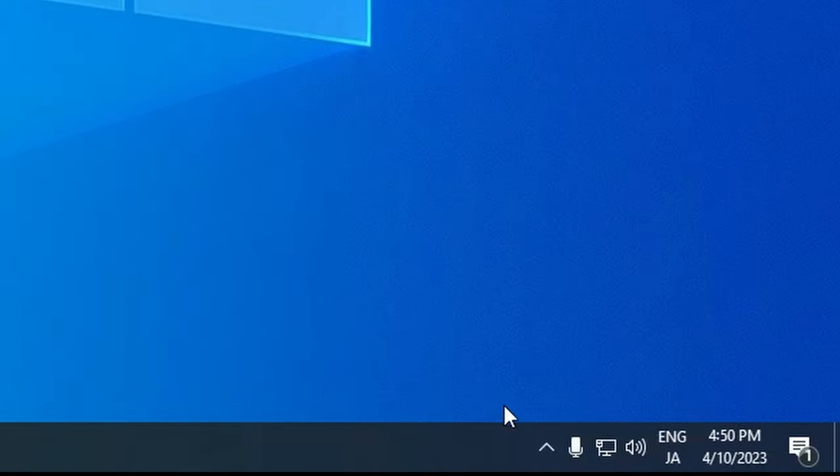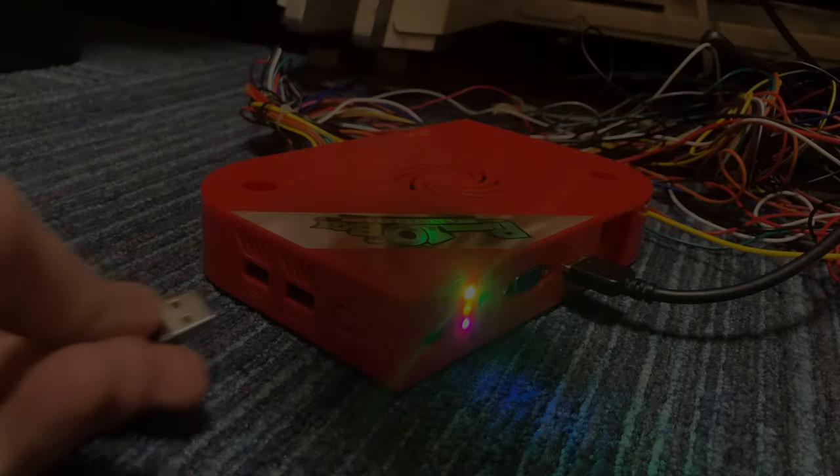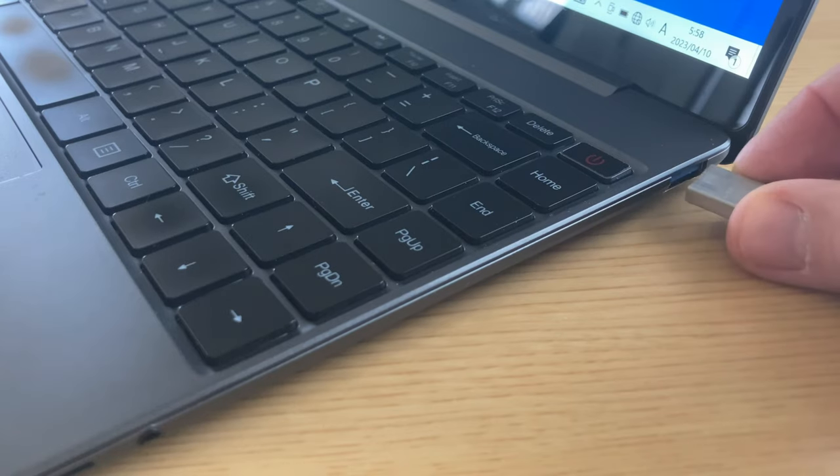Once done, eject safely. Remove the USB stick, then insert it into the Pandora box that's on the game menu. Wait for 5 seconds and take it out, and pop it back into your PC.